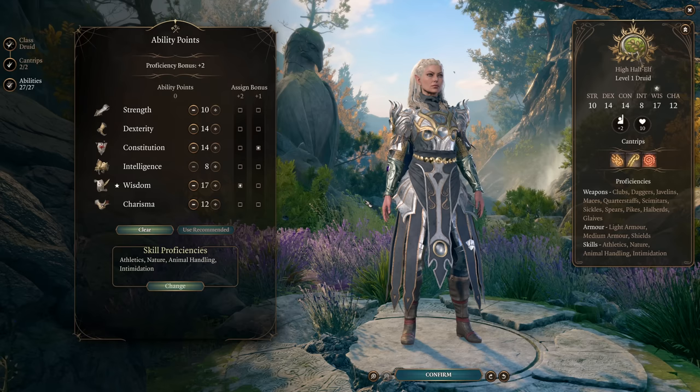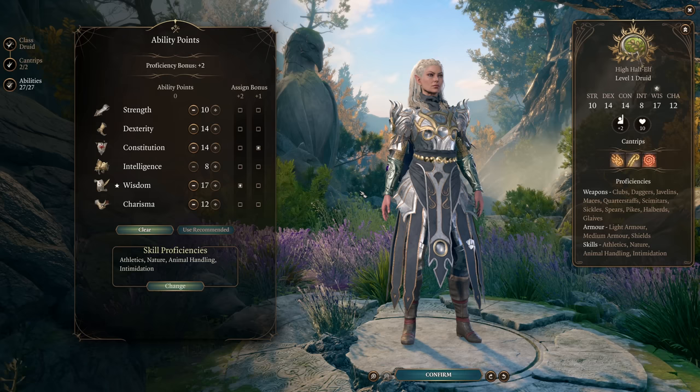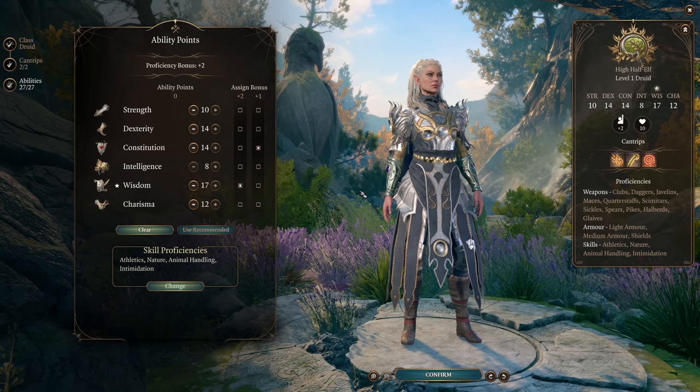One of the things that I dislike about Baldur's Gate 3 is that the two characters that return from previous games — Minsk and Jaheira — both use the generic build for their classes, whether that be Ranger or Druid, and end up with stat spreads and builds that are quite out of step for what those characters actually should be doing according to their histories and lore. So I want to fix those in such a way that they're still viable on Tactician.